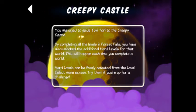You managed to guide Toki Tori to the Creepy Castle. By completing all the levels in Forest Falls, you have also unlocked the additional hard levels for that world. This will happen each time you complete the world. Hard levels can be freely selected from the level select menu screen. Try them if you're up for a challenge.